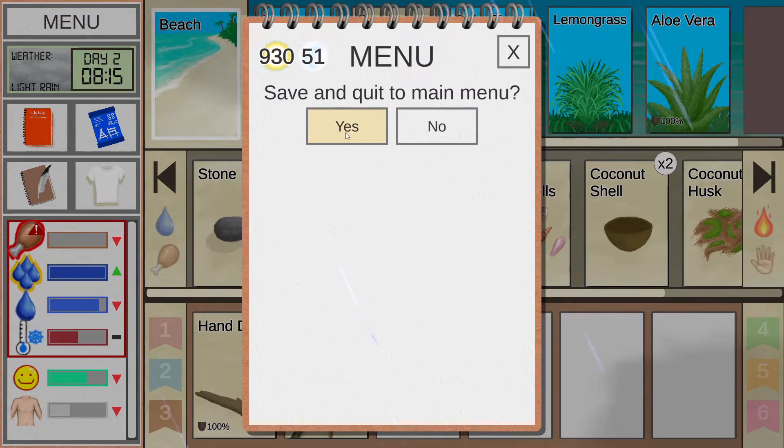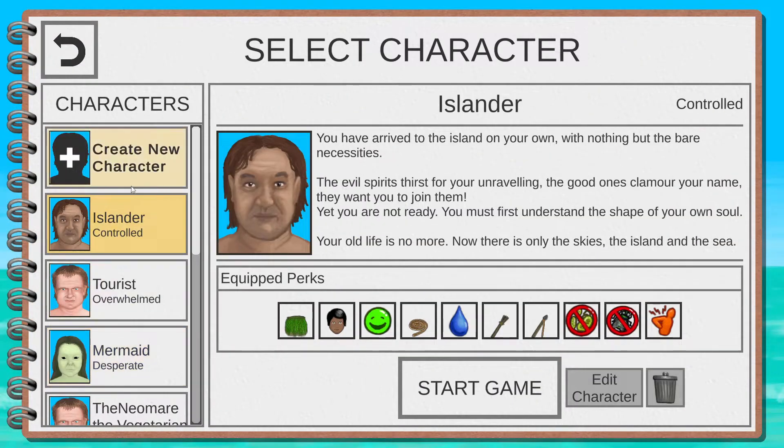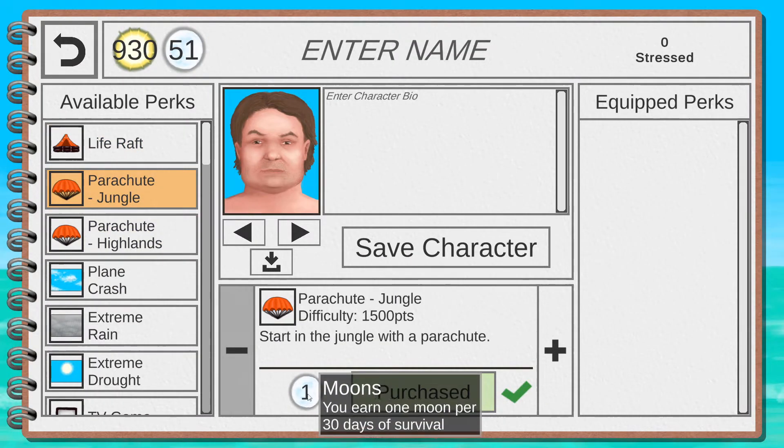Ideally instead of sleeping for 24 hours like I did, you'd get more coconuts and fill up your water storage to build reserves. Explore to find out what the game has to offer — it gives you a non-RNG solution to almost every challenge. As long as you explore and learn, you'll learn how to handle it. That wraps up the gameplay showcase of the sharp stone, coconut, and rain collection.